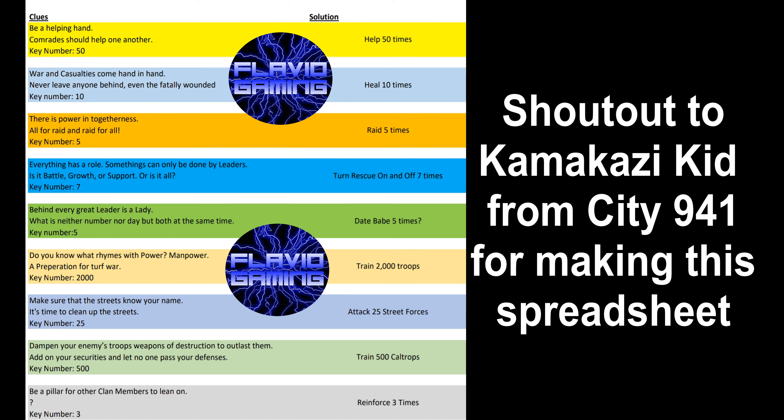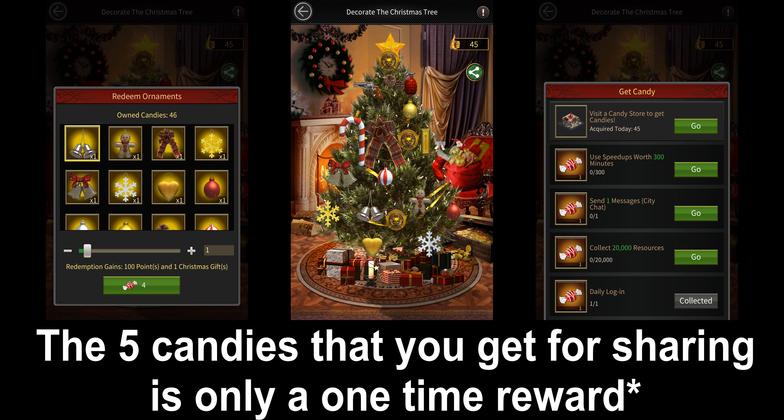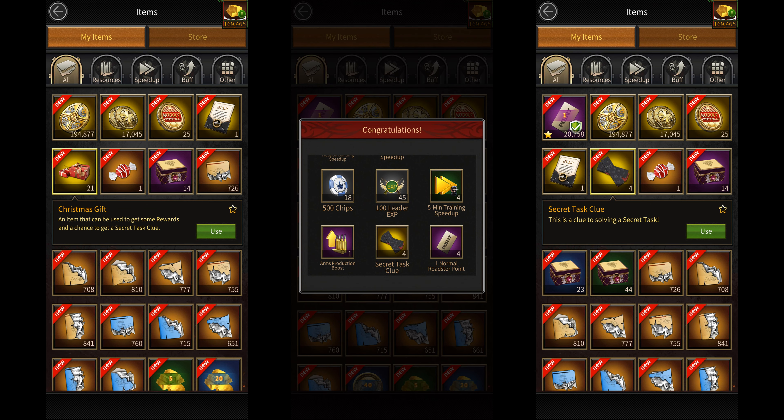The last sub-event is the Christmas Tree Decoration event, where you're required to decorate your Christmas tree to get Christmas points as well as clues for the puzzle event. You can get up to 113 candies daily for this event: 100 by visiting the candy stores, 8 by completing the extra tasks to get candies, and another 5 candies by sharing your Christmas tree. You can then use these candies to redeem ornaments, which will give you 100 Christmas points per redemption, along with a chance of getting a clue for the Christmas event.